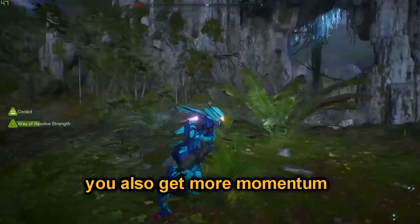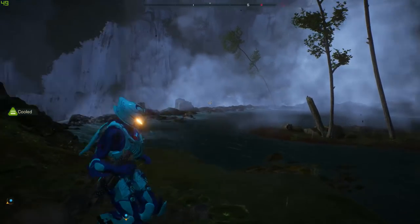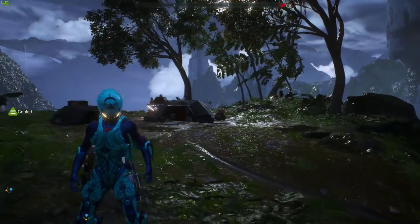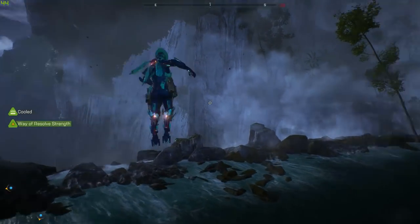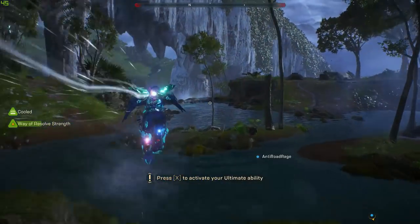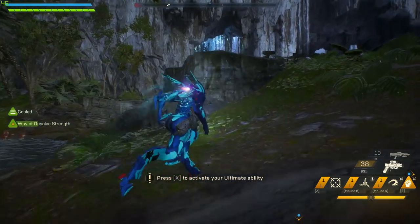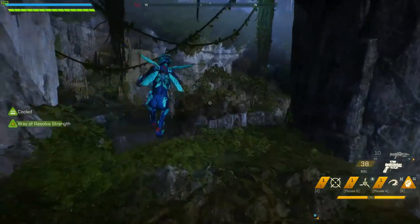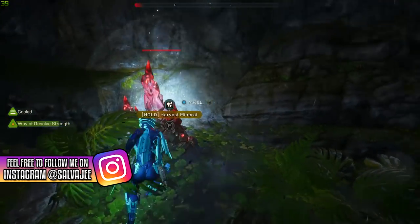My last tip — as you're in combat with the interceptor and using the melee jump to move from one target to the next, pay attention to the compass up top. As I move around the map I use melee jumps and look at where the red targets are. I take out enemies, do my melee jumps, look at my mini-map compass, see where red targets are, and get to them as fast as possible.